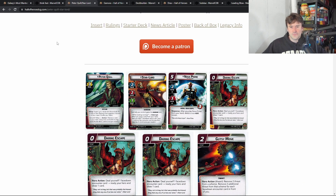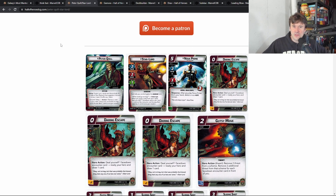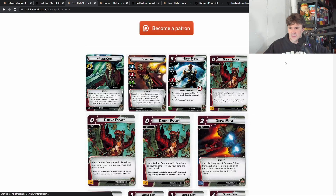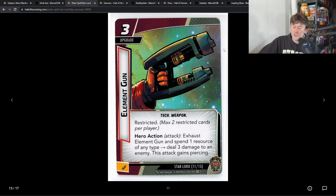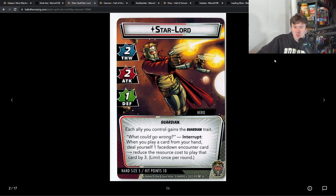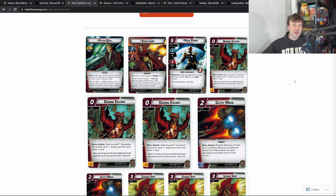Next up is Star-Lord, and this is another hero where I can only really get him to work as a rush Aggression hero. His setup lets you search your deck and discard pile for a copy of Elemental Gun. It's a three-cost upgrade, but you exhaust it and spend one resource to deal three damage with piercing — huge for tough enemies right out of the gate. His special ability 'What Could Go Wrong' reduces the cost of a card from hand by three, so many of his three-cost cards become practically free.